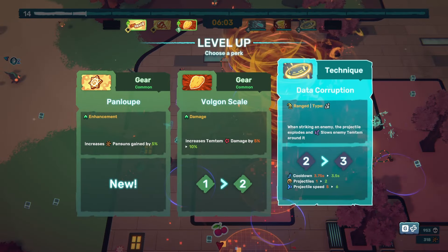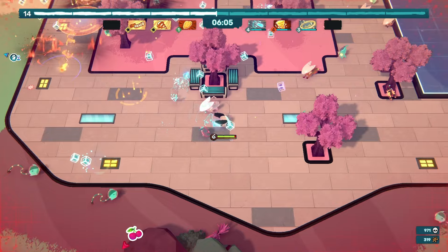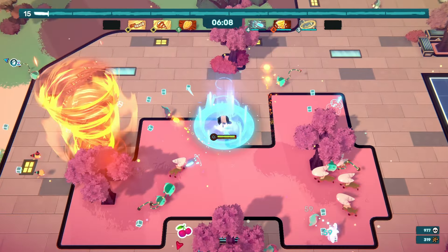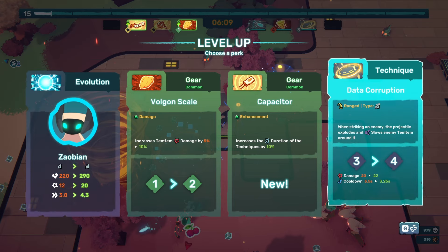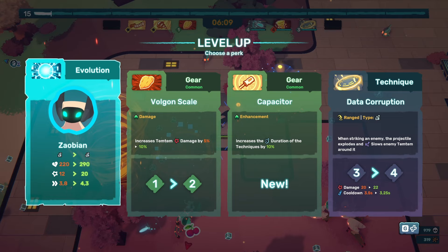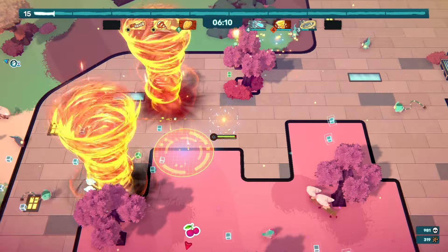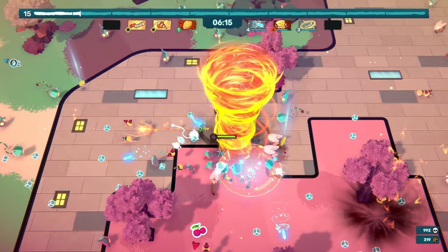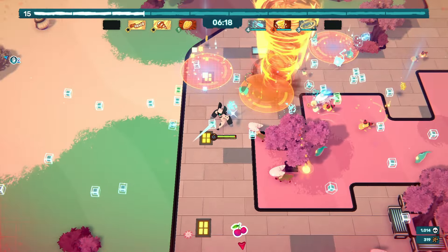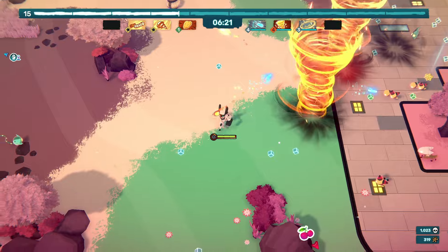There's data corruption — we'll go and grab that. We should level up one more time from these purple orbs, and we get to do the evolution. So we evolve into Zobian, which grants 70 HP, 8 damage, and another 0.5 speed — or we can go and level up data corruption. I know there is a kudo for not evolving him, so maybe tomorrow we'll do that, but for now we are going to evolve him into his second evolution. He doesn't look as cute — he looks more monstrous and more dangerous.